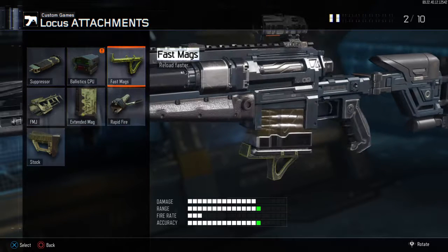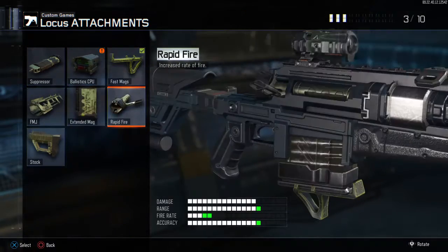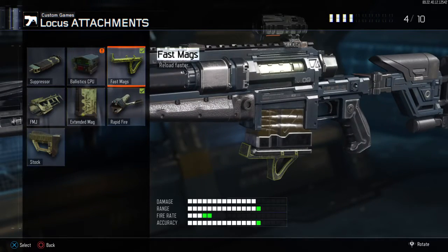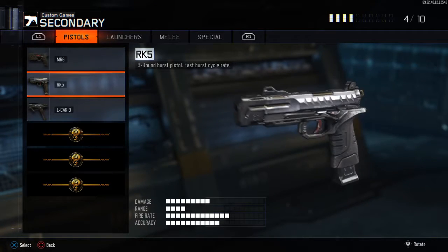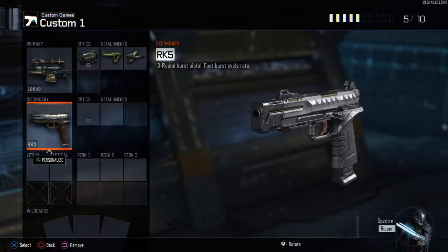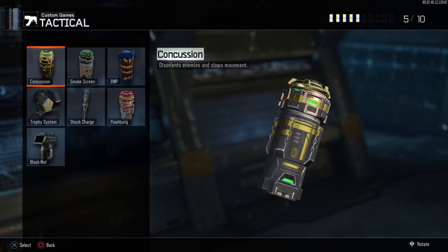Fast hands lets you reload faster. Number two, rapid fire increases the rate of fire. The first secondary is the RK5, a three-round burst pistol with a fast burst cycle rate, so you might want to pick that.